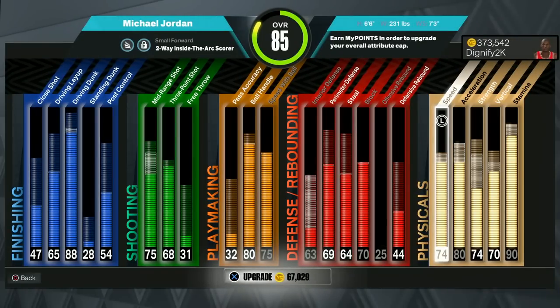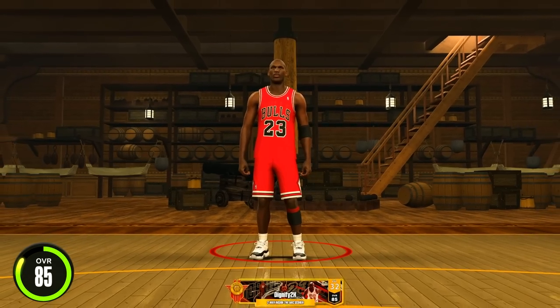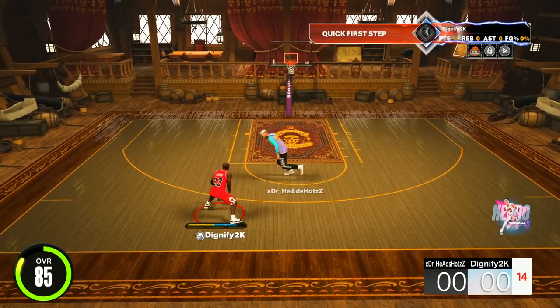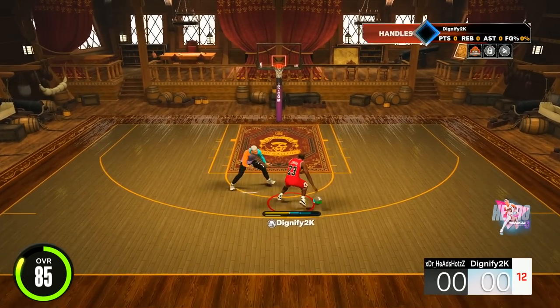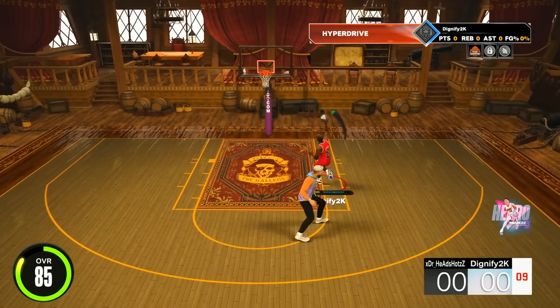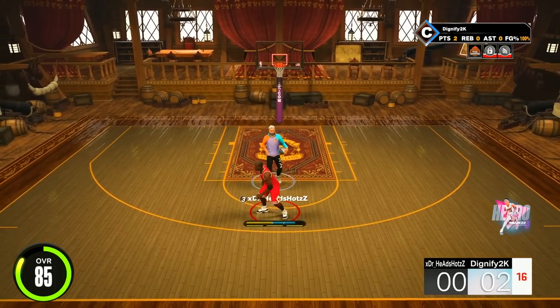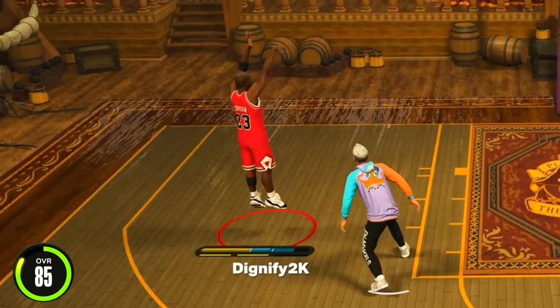For 85 overall, we're not changing really any of our playmaking, but I did want to be able to shoot the mid-range so we upgraded that to a 75. We have an 88 driving dunk now, some interior defense, and we upgraded a lot of physicals this time. We also got Ball First, and I remembered to get Gatorade this time — having Gatorade is insane, such a big difference. I forgot to change the Luca step back — I still have Jason Tatum on. But now we should be able to shoot mid-ranges.